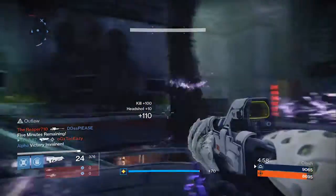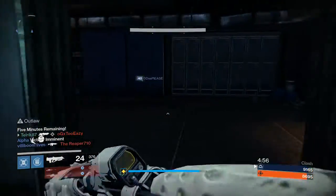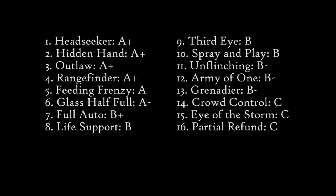Let's dig into the good stuff — perks you want to have on your weapon that make it shine. Here are the options: Head Seeker, A+. Hidden Hand, A+. Outlaw, A+. Range Finder, A+. Feeding Frenzy, A. Glass Half Full, A-. Full Auto, B+. Life Support, B. Third Eye, B. Spray and Play, B. Unflinching, Army of One, and Grenadier all get B-. And Crowd Control, Eye of the Storm, and Partial Refund all get C's.